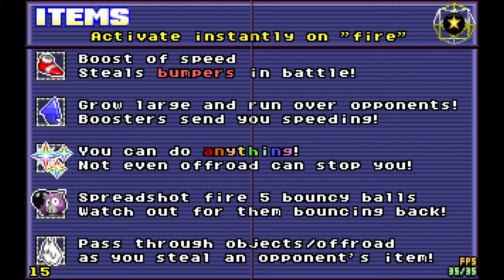Invincibility is basically Grow, but you can't run people over — you can, however, spin them out. This actually works on the off-road, though I think you're locked to top speed. The Bullhog allows you to basically shotgun five bouncy balls. You can bounce them off of walls, and you can often see someone accidentally cart themselves by firing them at a wall and getting hit by their own Bullhog.